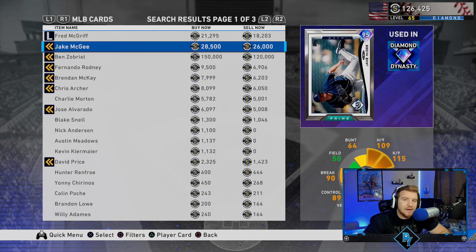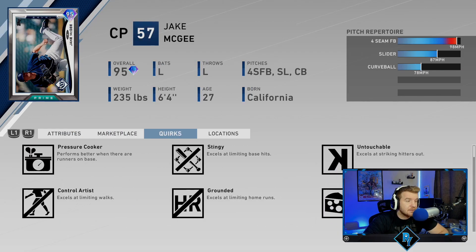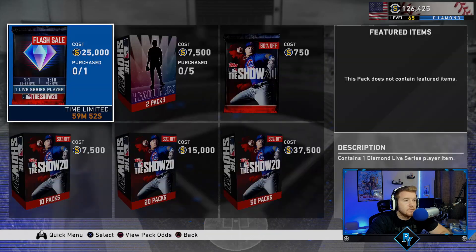We're about one minute from the next flash sale dropping. Jake McGee is already back over the 25k mark, so we have profited from that. I'm still going to hold on to the card because I really think he could go back to 35-40k for a better profit. Honestly, I've faced this card a couple of times and he's really nasty — tough to hit, throws gas. Alright, we got the live series diamond for 25k.